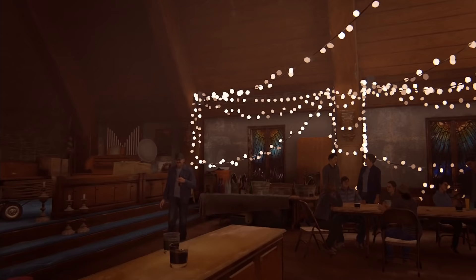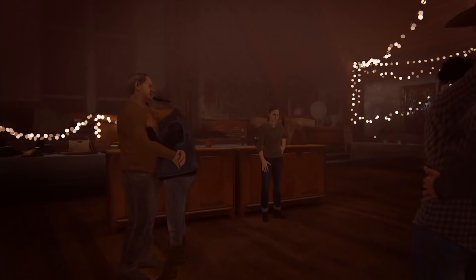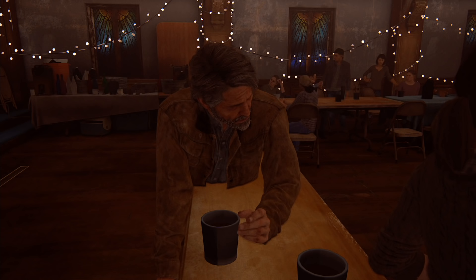Here's the scene for Ellie and Dina's first kiss — get a load of this! The lights are actually 2D billboard textures, and the depth of field blurs out the background so the player would never know they're not really lights. Also, Joel is sitting in the background having a drink when Seth approaches Ellie and Dina — the player never sees this, and it's fully mo-capped too.